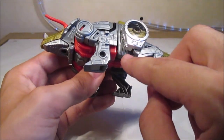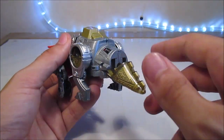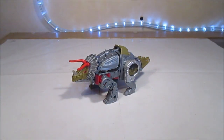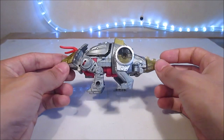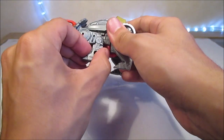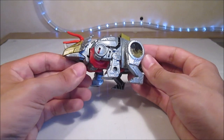Ça révèle quelques détails très sympathiques. Au niveau de la queue, on peut juste la baisser un petit peu mais c'est un peu moche, donc il vaut mieux la laisser comme ça. Le dino est assez statique, ce qui n'aide pas le fait qu'il ne soit pas super joli. Ce que je n'aime pas, c'est le fait que les pattes avant soient beaucoup trop longues par rapport aux pattes arrière — ça n'aide pas du tout à ce que le Triceratops soit plus joli.